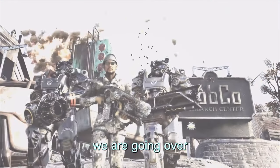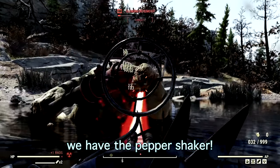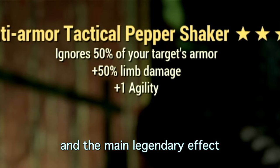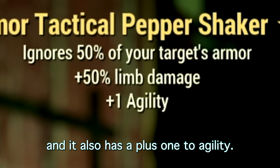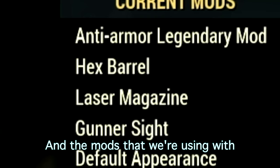In today's video we are going over one of my favorite weapons in Fallout 76 — the Pepper Shaker. This is my three-star legendary Pepper Shaker. The main legendary effect is Anti-Armor, which ignores 50% of your target's armor, has a plus 50% limb damage, and also gives plus one to agility. This Pepper Shaker is insane whether you're running a high health or low health build.